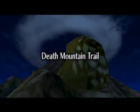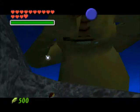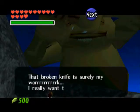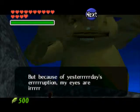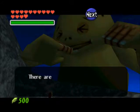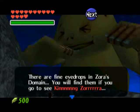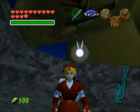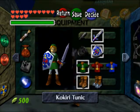Walk over here and he'll stand up. Obviously he is huge — Big Goron, obviously. Hand him the Broken Goron Sword. He wants to fix it for you, but there was a volcanic eruption so he can't see. So he's going to give you a prescription to go see King Zora. Yes, we're going to go get the eye drops. I don't need my red tunic anymore, so I'm going to put my green one back on.